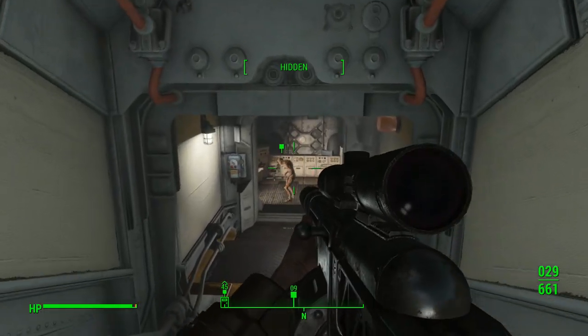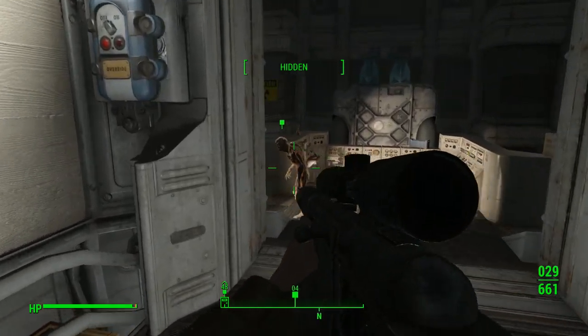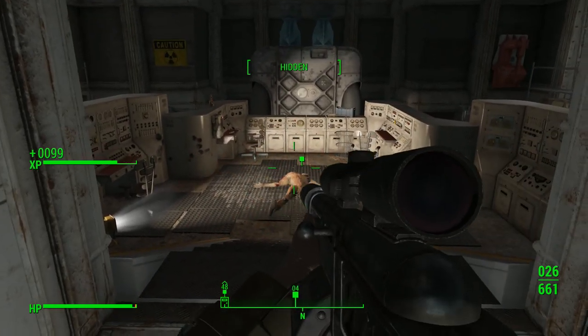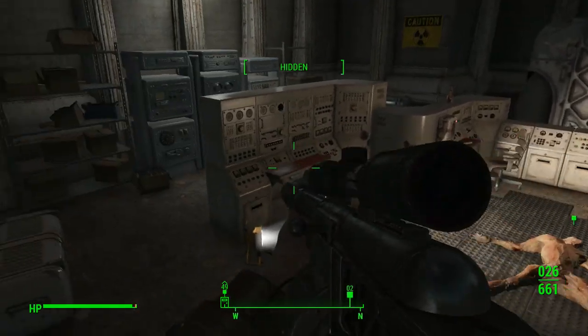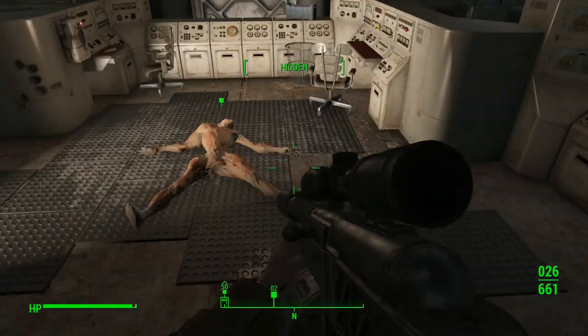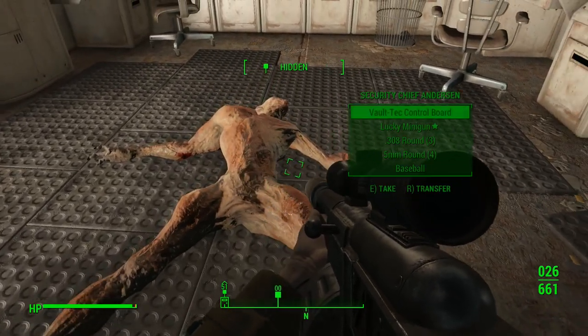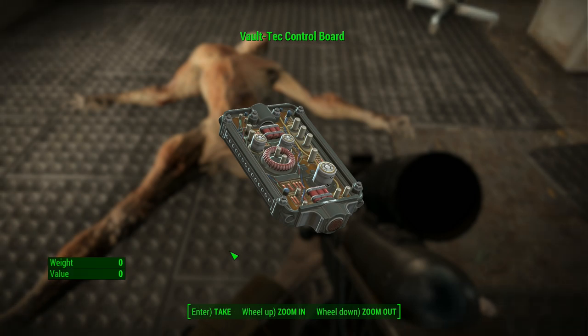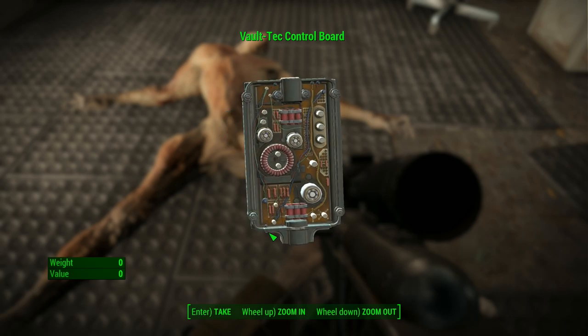Oh, we've got a goal. Oh gosh, Security Chief Anderson. I don't know if I was supposed to... well, it was hostile, so I think so. Oh dear, sorry. I'm looking right in your crotch there. Vault-Tec control board - I'll take you. That's what we were looking for.